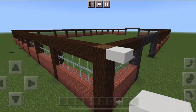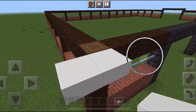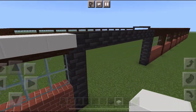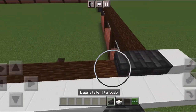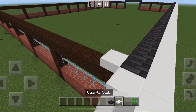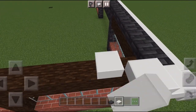Let's get started on the roof. I'm using the same colors as the barn and I'm going to start with cord slabs and put them all along here. The roof is pretty simple — I'm just going to take the slabs and build all the way up until I get to the top.